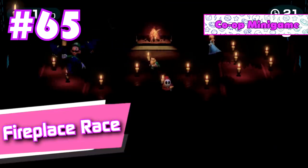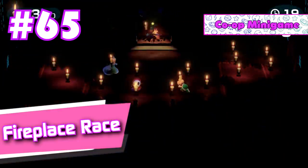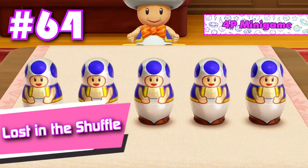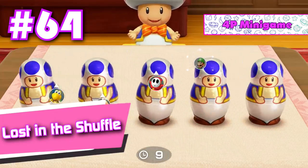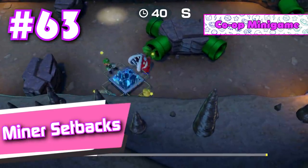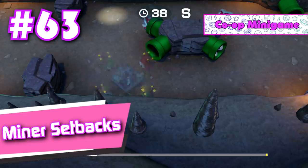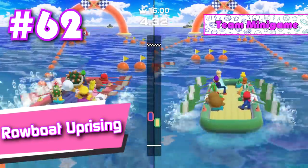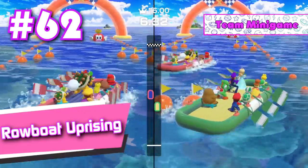Number 65: Fireplace Race. Eh. Number 64: Lost in the Shuffle. Would have been a lot more fun if it had multiple rounds instead of only one. Number 63: Minor Setbacks. As you can probably tell, I'm not that fond of the cooperative mini games. Number 62: Rowboat Uprising. This one kind of controls awkwardly and feels extremely short.